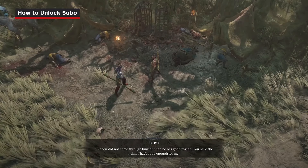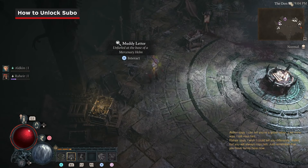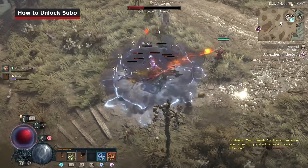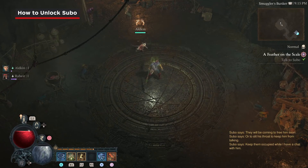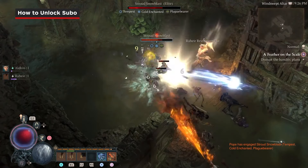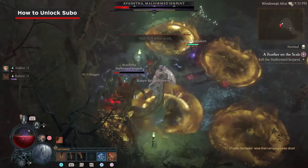Subo is a drunken bounty hunter, and you can recruit him by completing the quest A Feather on the Scale. Read the muddy letter on the left side of the Den to start it. Show the helmet that was with the letter to Rahir to get your waypoint — we're headed to the Toxic Fens in the southeastern pocket of the map. Once you locate Subo there, you'll have to join him in his bounty hunting, fighting off some bandits as well as clearing the Windswept Altar dungeon. After beating its boss, Alvashtha the Malformed Serpent, talk to Subo back outside to wrap things up.